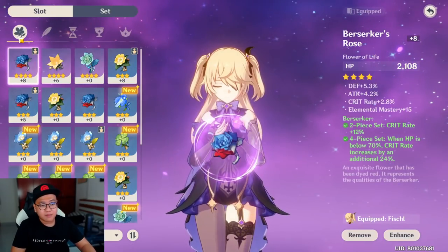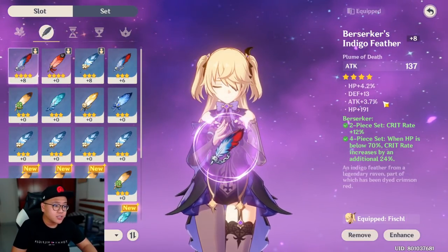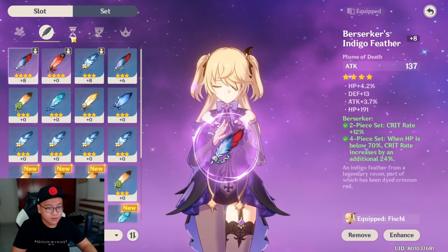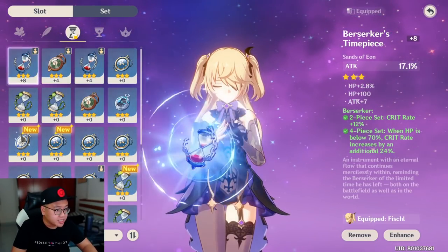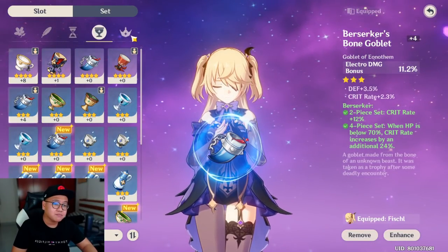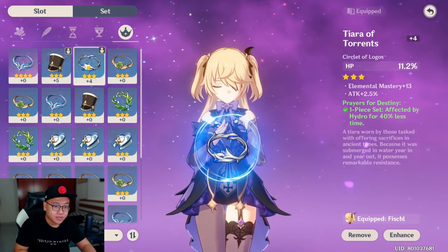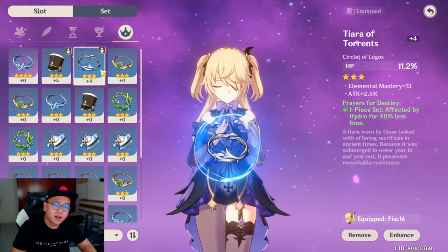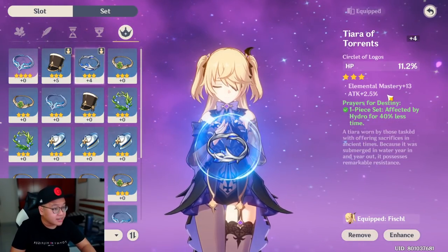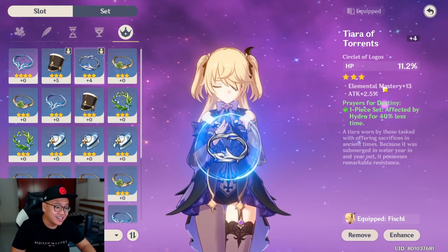Fischl is rocking almost as much HP bonus as my Barbara. Let's take a look at Fischl's artifacts: I have HP here with attack and crit rate substats. On another piece I have attack percent as the main stat. Here I have attack percent main, then electro damage bonus on another, and the last one I have HP percent — which I want to switch to attack percent but haven't found one with good substats yet.